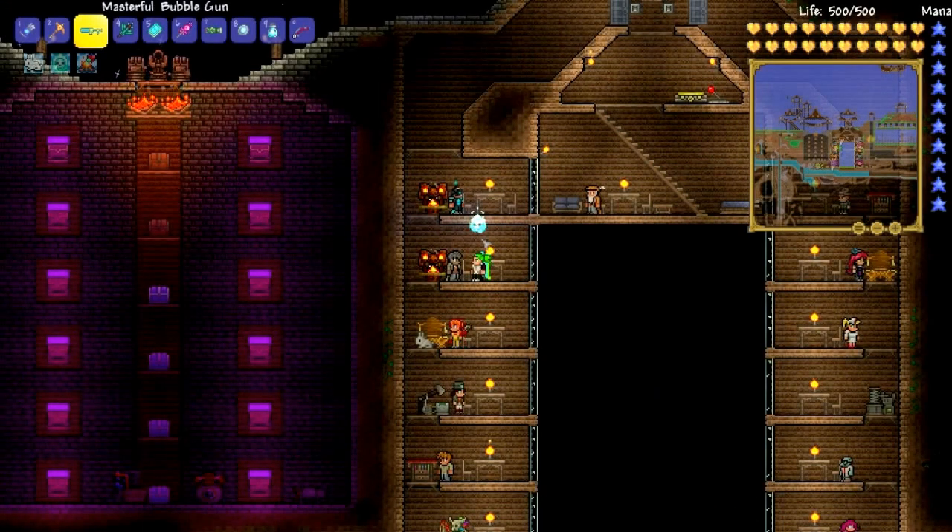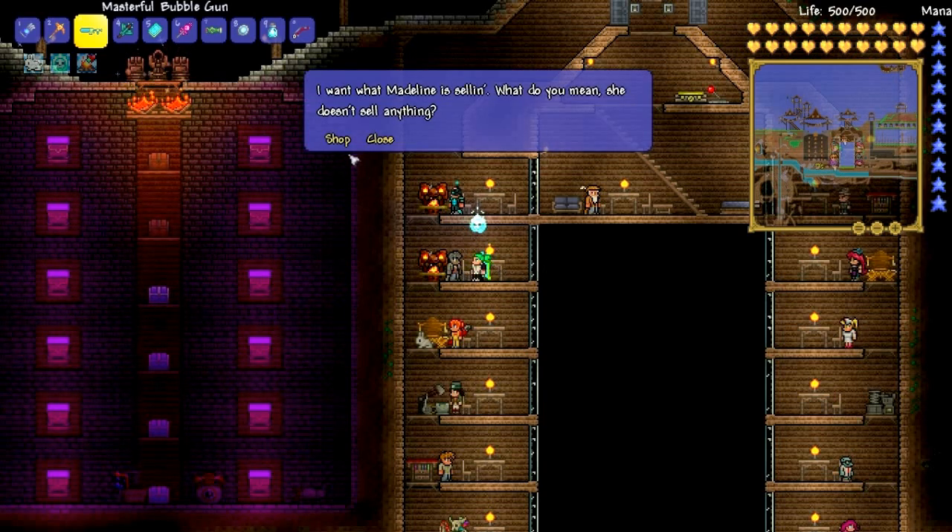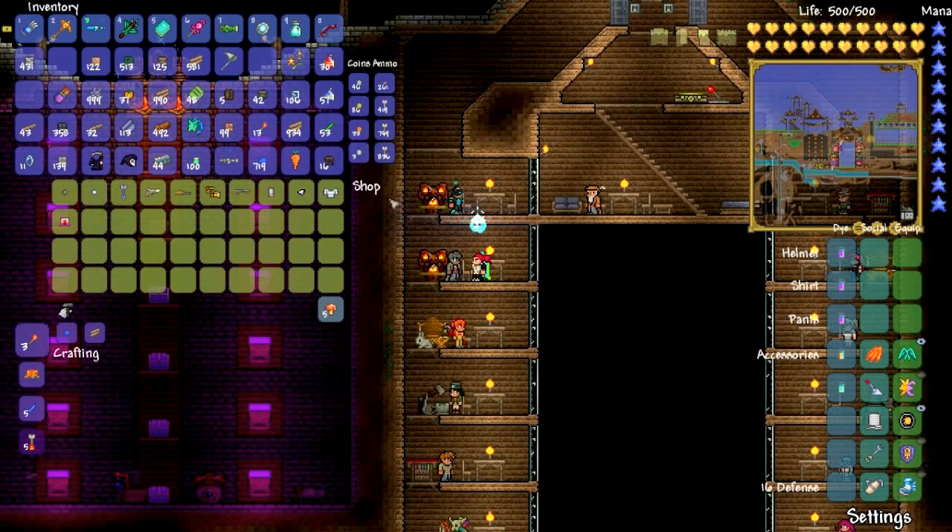Tip number 9 — more of a trick than a tip. If you go up to an NPC on a special event, such as a holiday event or a blood moon, some of them will be selling something special. Like this gun salesman with a nurse's outfit. Kinda creepy.